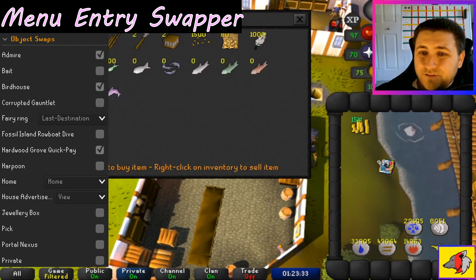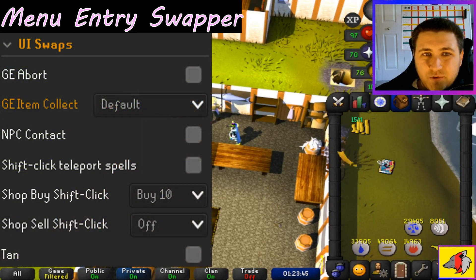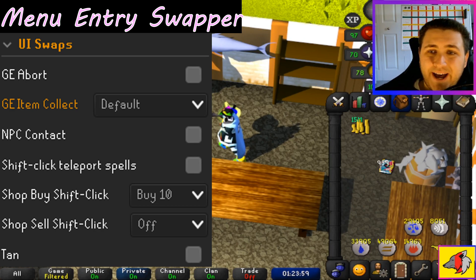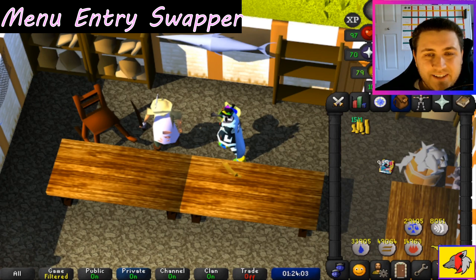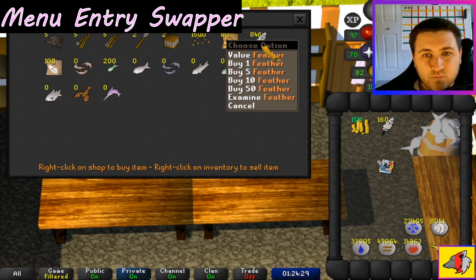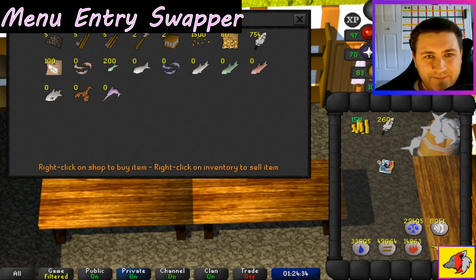Object swaps don't have much for free to play, but if you're a member there are a lot of nifty things like bait, birdhouse, and fairy rings — I encourage you to read through that on your own. Lastly is UI swaps. This is really nifty if you want to tan all your cow hides into leather or dragon hide. What I like out of UI swaps is the shop by shift-click option. You hold shift and can just buy however many items you set — I have it set to buy 10 — and you can just left click and buy as many feathers as you want without right-clicking repeatedly.